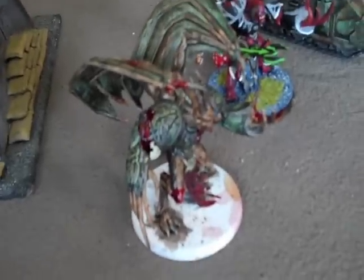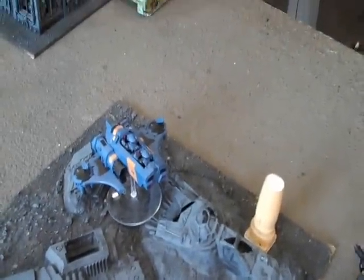Tau Turn 1: the Kroot advanced into cover and did a rapid fire shot into that Daemon Prince, which brought it down to one wound — good Kroot! The fire warriors with pulse carbines also advanced into cover. The battlesuits advanced and fired but didn't really do much, then retreated. The fire warriors with pulse rifles were out of range, the hammerhead gunship did nothing, and the stealth suits and piranha both failed to hit their targets.